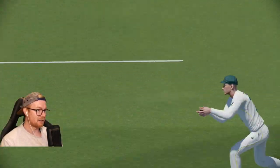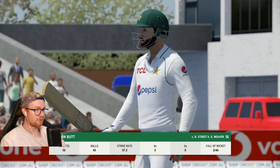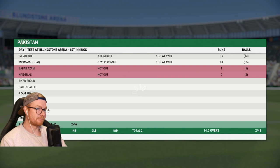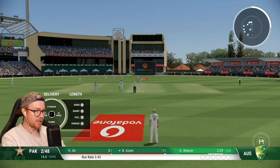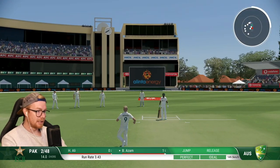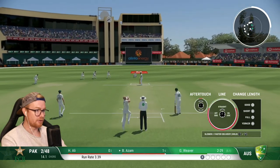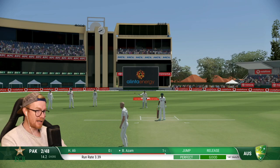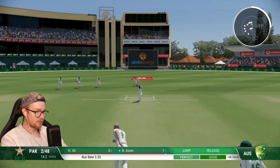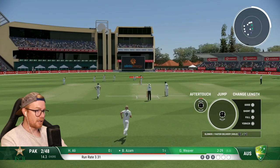Action packed - in that one over we've gotten rid of both openers. Pakistan are two for 46. Order Ali walking out to the crease - I don't believe it! Just interesting cricket from Pakistan. Two new bats at the crease - Ali and Bubber. If we can get Bubber's arm out early, holy yes please. We won't get another over like that for quite some time. Our stamina is getting pretty cooked though - this is our sixth over. We're bowling well but this could be our last, purely from a stamina point of view. We're only 15 overs in and we're halfway cooked.